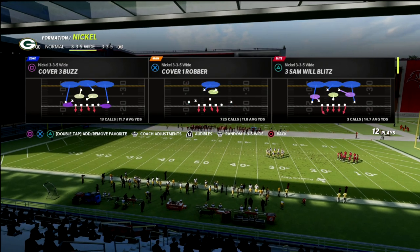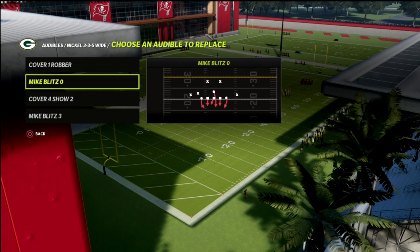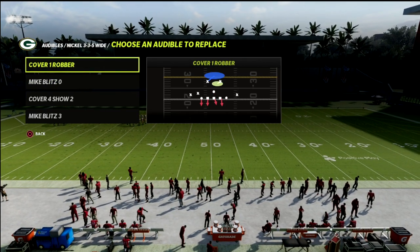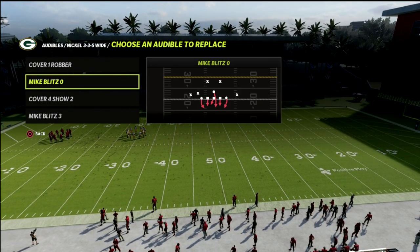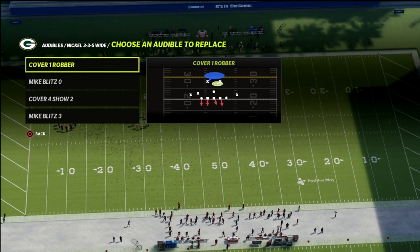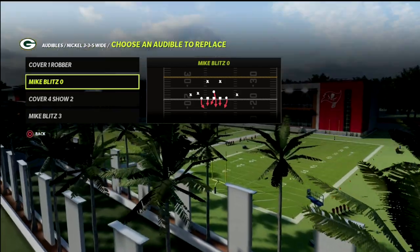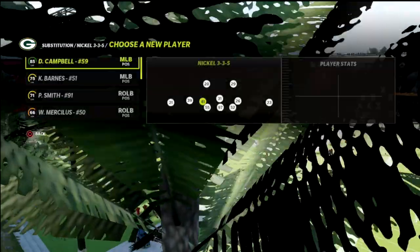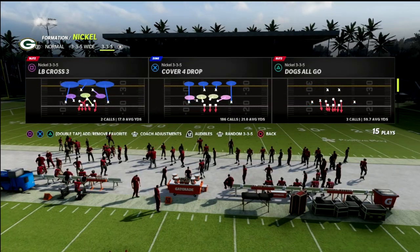The coverage plays I like to have — really three or four audibles — are Mike Blitz Zero and Cover One Robber, and I like to use them out of Three-Three-Five Normal. The formation the opponent is in tells you which coverage you want to run, because Cover One Robber works a little differently against certain sets and Mike Blitz Zero works differently against specific sets as well.